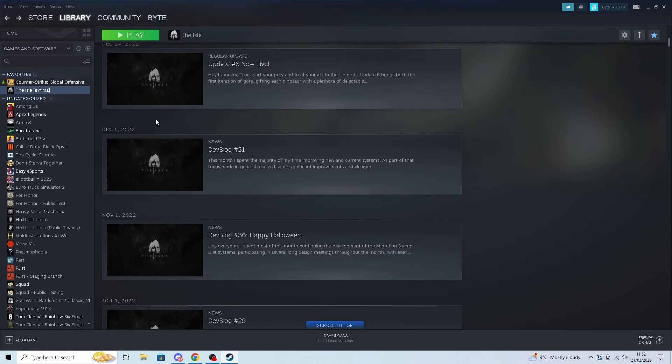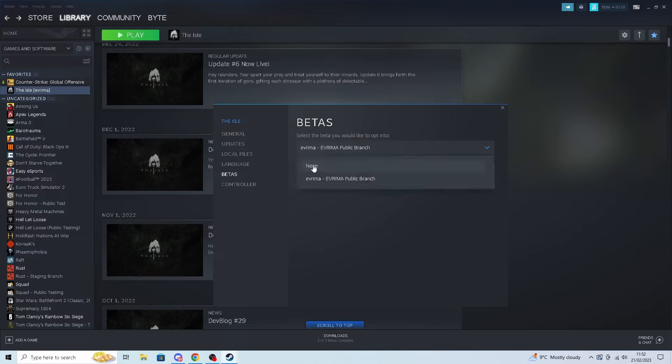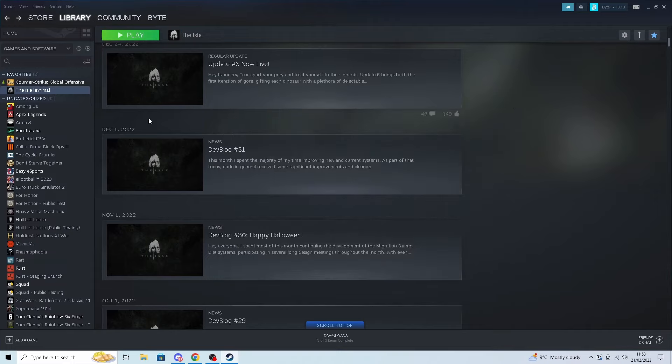Once you have bought the game on Steam, come over to your Steam library, find the Isle, and right click on it. Head down to the betas tab and choose Evrima where it will currently say none. Evrima will begin to install, and once installed you can launch up the game and play. There are two versions of the game — Legacy and Evrima — so this step will change you over to Evrima.